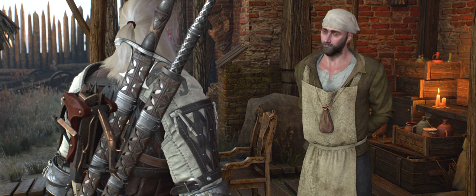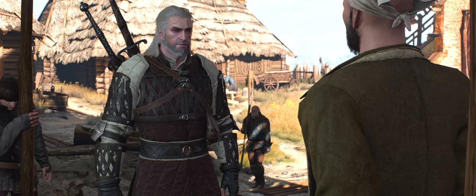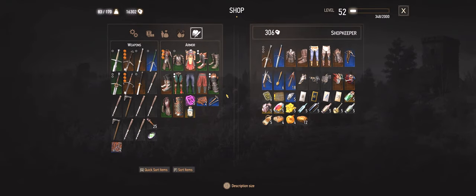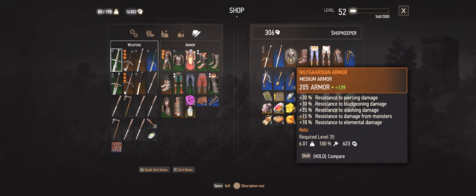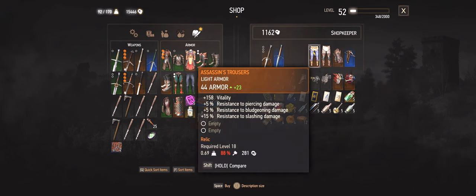The more curious situation is with the Nilfgaardian Guardian Armor appearance. The developers added the ugly black thing from the first season of the show as a new alternative appearance. It doesn't apply to the old Nilfgaardian Guardian Armor set, available for purchase from the Quartermaster at Crow's Perch.